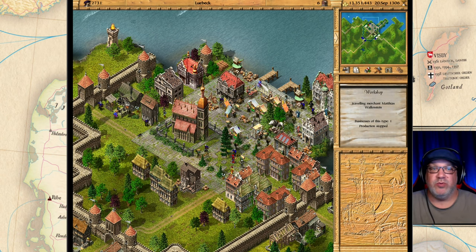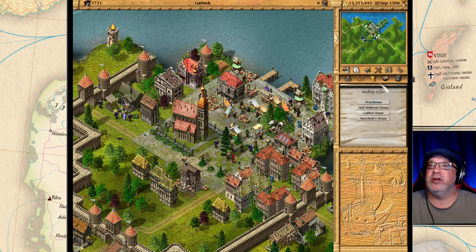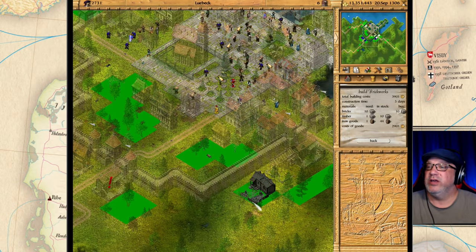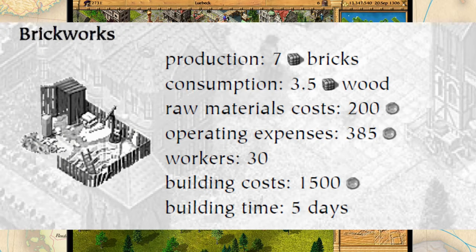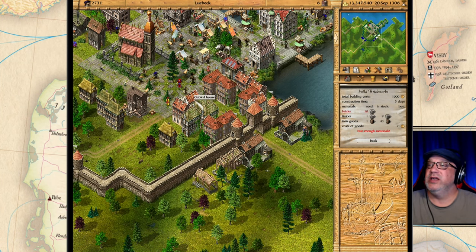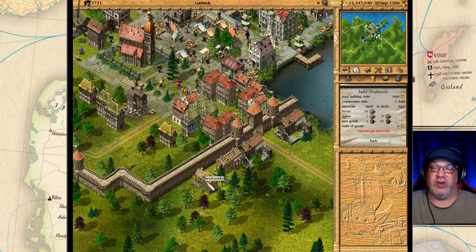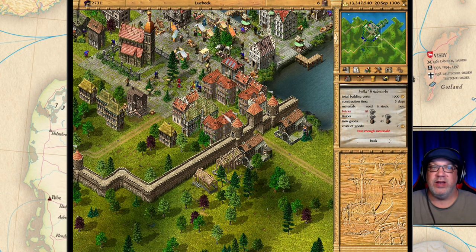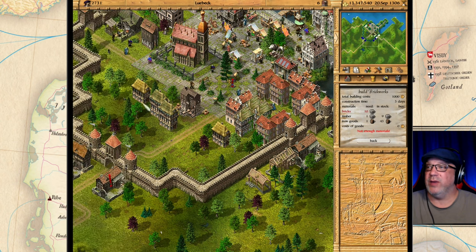The next one is brickworks. We can build a brickworks factory here as well. The brickworks produces seven loads of bricks and consumes 3.5 loads of wood. Bricks are very important — you need them to build all the buildings. Bricks can take up a lot of space in your trading routes, so be aware that bricks may become an issue when you really start ramping up the size of your towns.